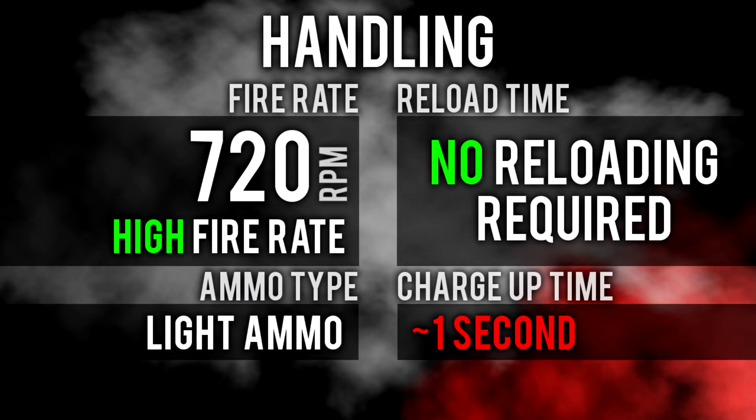Speaking of its fire rate, the minigun fires 12 bullets per second, which just for comparison is very similar to the SMGs. The minigun also uses light ammo, which is the reason it deals such low damage.